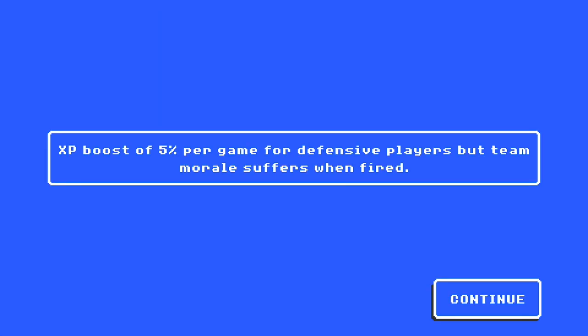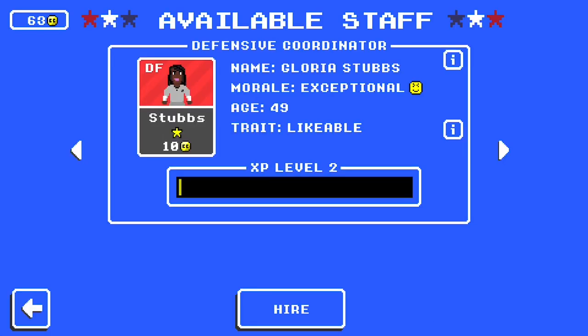Then we have Likable. Likable gives a 5% experience boost per game for players on the coordinator's side of the ball, but when fired, the team suffers a morale penalty. If you have a team of rookies and want to level them up quicker to reach their potential sooner, Likable would be great for that. You can take the morale hit if you get it to 100% first and build back up pretty quickly. That said, I'd recommend holding on to a Likable coordinator long-term — they'd very much be a during-the-season coordinator, not an off-season one.